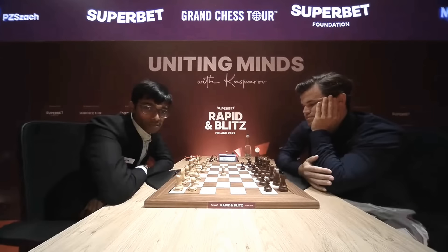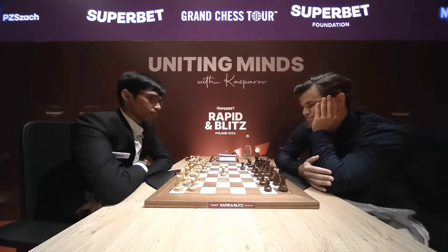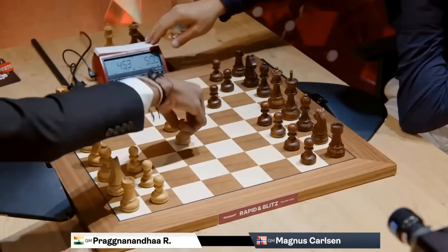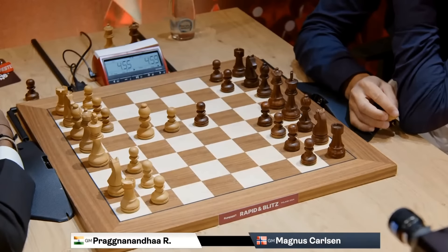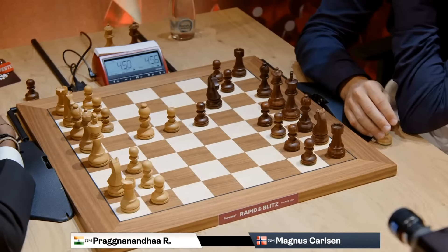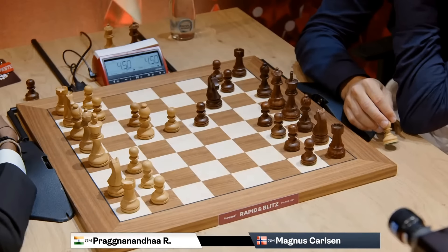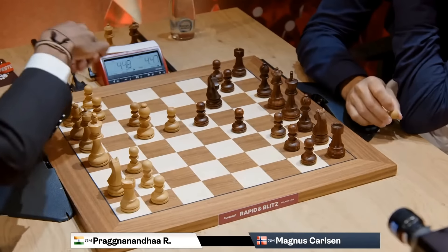Our marquee game is between Praggnanandhaa and Magnus Carlsen, and already I'm jumping for joy because Praggnanandhaa is open with e4 and Magnus Carlsen has played the beloved Caro-Kann. Captures on d5 is a very sedate play by Pragg — it shows that he doesn't have any preparation for the Caro-Kann, because everyone plays it these days. It's literally the most popular response to the Caro-Kann at all levels.